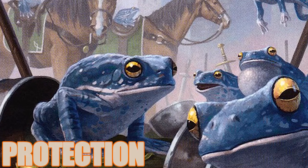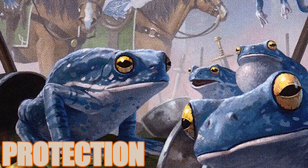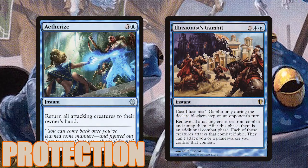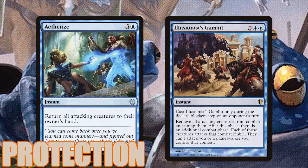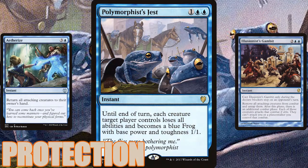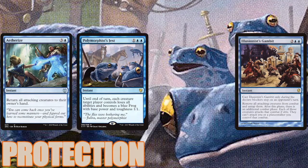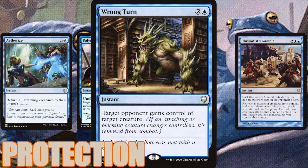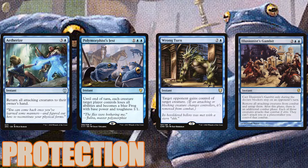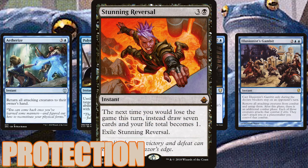The last section here is very important. Because we're running so few creatures, it's crucial that we have ways to protect ourselves and our strategy. Aether Gust and Illusionist's Gambit will help us out if we're staring down an oncoming army. Polymorphist's Jest will also help with this or shut down creature abilities for a turn. There's also Wrong Turn for diverting an oncoming threat or dealing with a creature with too much synergy in an opponent's deck. And last, we have Stunning Reversal, which can buy us another turn if we're about to be wiped out.